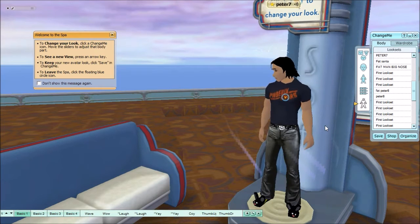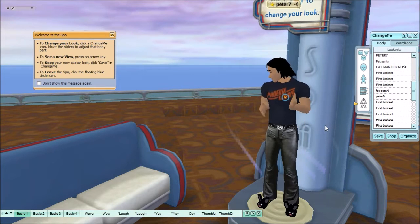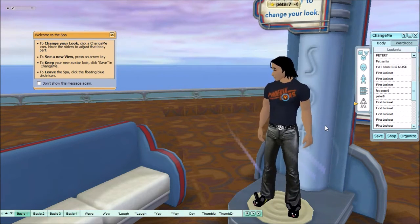In Change Me — to get to Change Me you click on My Things and at the top it says Change Me. You can go to all different spas in world and make many different look sets, different ways you want to be recognized in world — thin, fat, long hair, short hair, whatever you like. Color, everything.